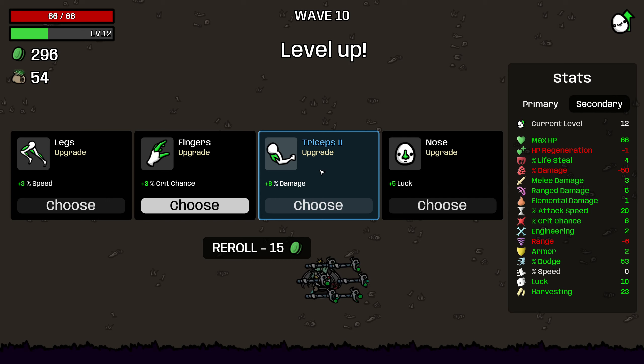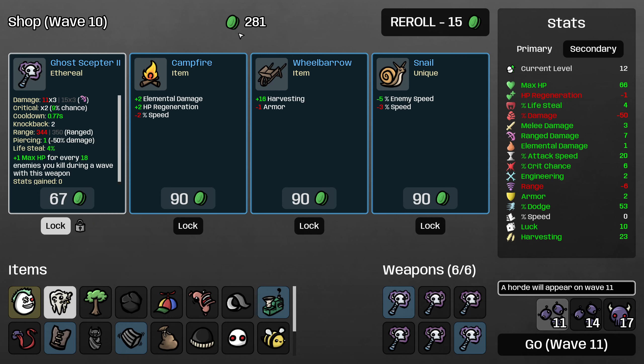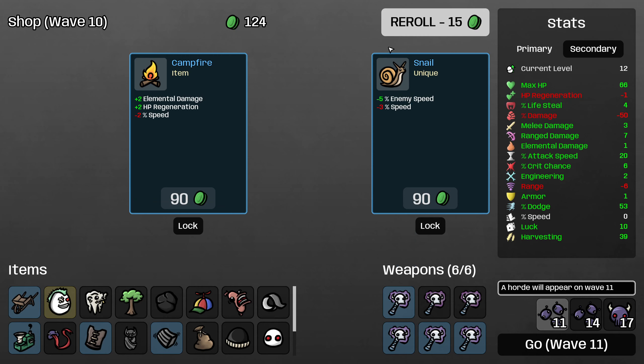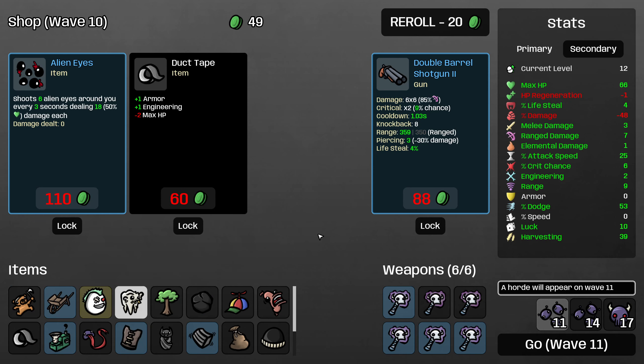Our percent damage is reduced significantly because we're Renegade. I'm going to think about this — we get 1.5% damage from buying the triceps here. I think I'm going to re-roll and just buy the flat ranged damage. Then we'll get our percent damage from buying unique items. Harvesting is still going to be good at this point. I'm going to combine and buy this. Going into a horde wave — this could be quite dangerous. Let me grab the gummy berserker as well. That's great.